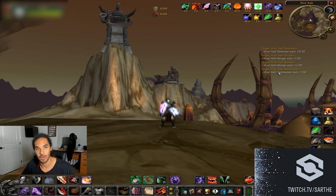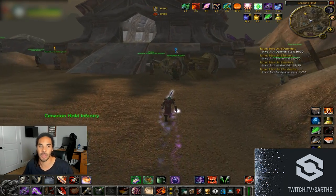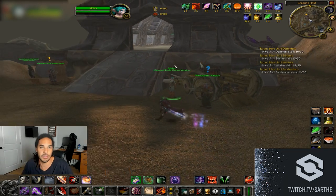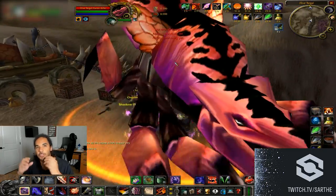Earth Strike is a trinket that increases your melee and ranged attack power by 280 for 20 seconds with a two-minute cooldown. It's very useful in AQ because of the crazy amount of trash — having 280 extra attack power when cleaving is massive. Warriors, rogues, hunters, feral druids, and ret paladins all want this.